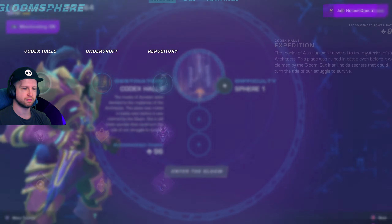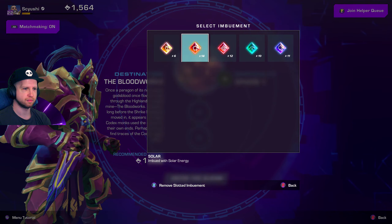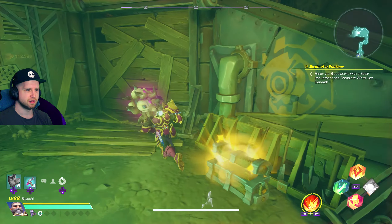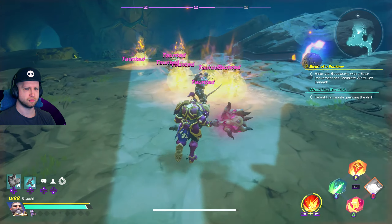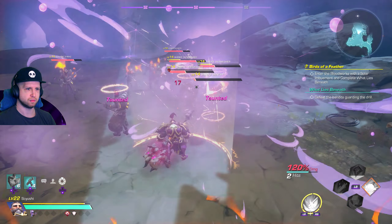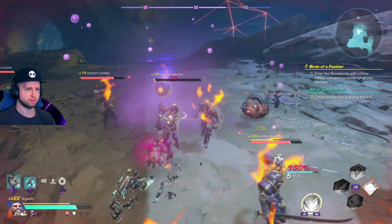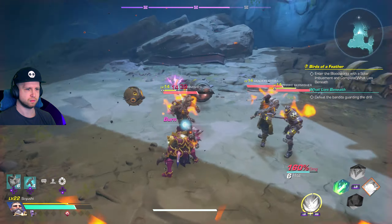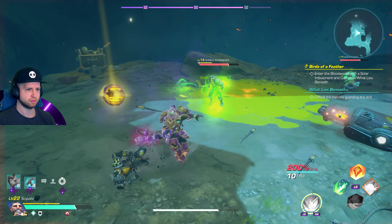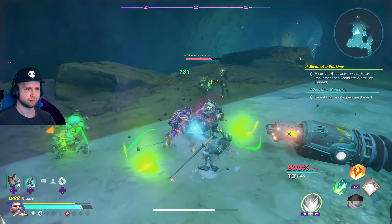Once you talk to her, the next part is to enter the Bloodworks with a Solar Imbuement and complete the What Lies Beneath event. The first time I went through the dungeon I didn't actually have the event pop up, but the second time I did. The What Lies Beneath event is if you find a drill at either the beginning or three quarters of the way through the dungeon and activate it, then you'll end up going to a part about a quarter of the way through the dungeon to continue the event. Once you complete the event itself, that's going to be the part of the questline that you needed to do.